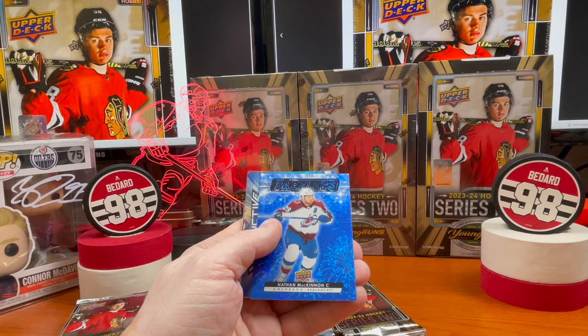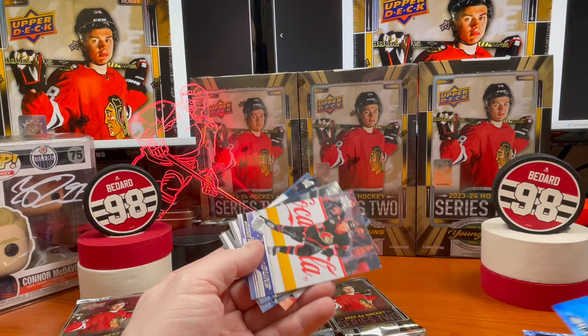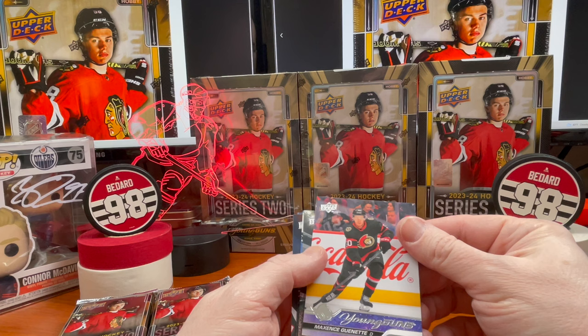Here's a Blue Dazzler of Nathan MacKinnon. All right, Sergei Bobrovsky — Instinctive. These are good-looking cards for the goalies. And here is our first Young Guns — Max Sasson-Gunnnarsson.